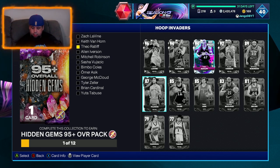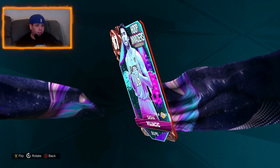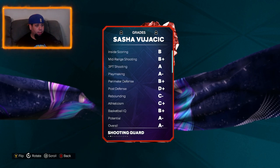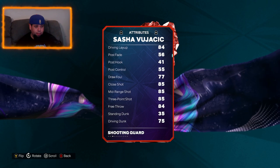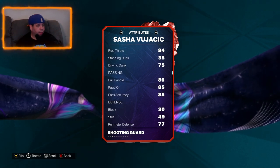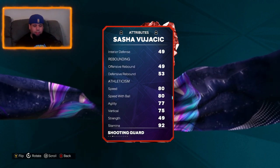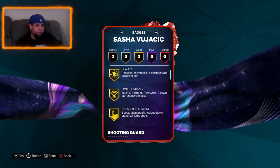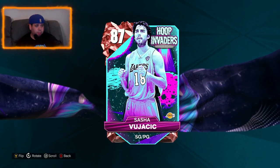Sasha Pavlovic, 6'7", can play point guard as well, so he might be a good budget option for point guard. 6'7" point guard is going to be decent. He has an 85 three ball, 85 midi — that's decent, pretty good. 75 driving dunk. These Ruby cards might be pretty good. 77 perimeter defense, 80 speed. So once again, 6'7" at point guard with only 80 speed probably won't get it done. Three gold badges: Deadeye, Limitless and set shot. Not the worst, especially for a Ruby — pretty good actually.